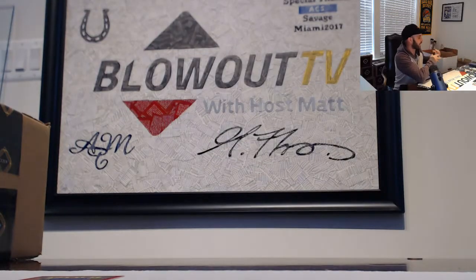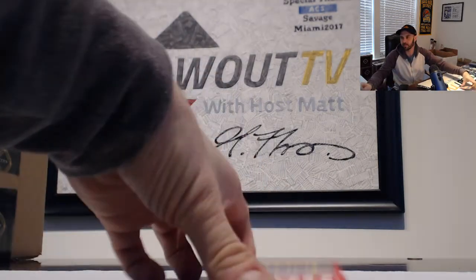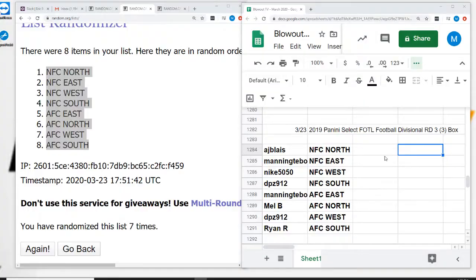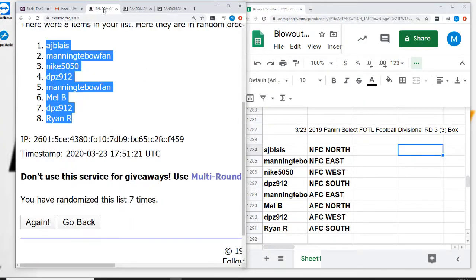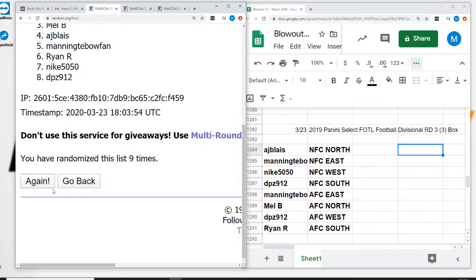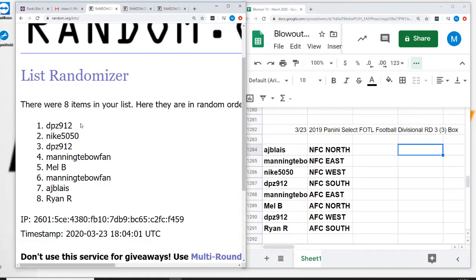250 points to be randomed off — switching on over. Seven times on our list of names, one more time. Good luck — one, two, three, four, five, six, and seven. DPZ, you got 250 points coming your way.